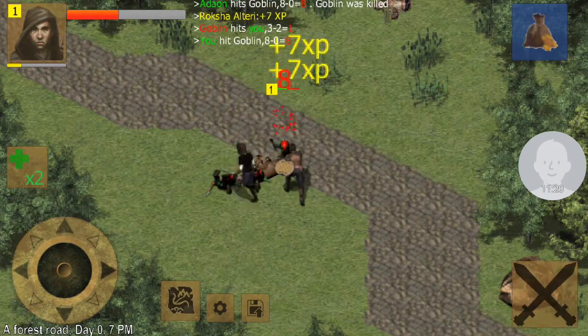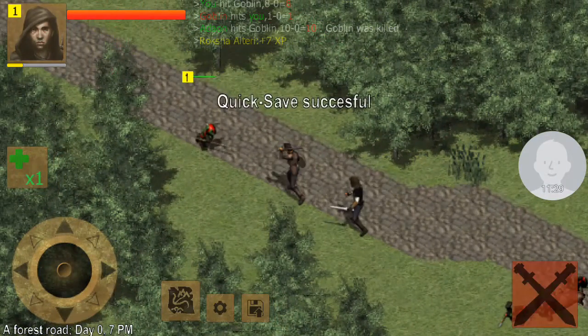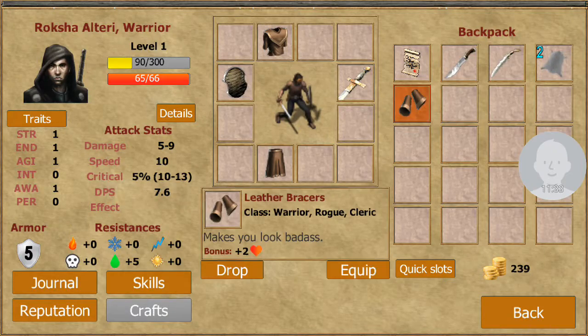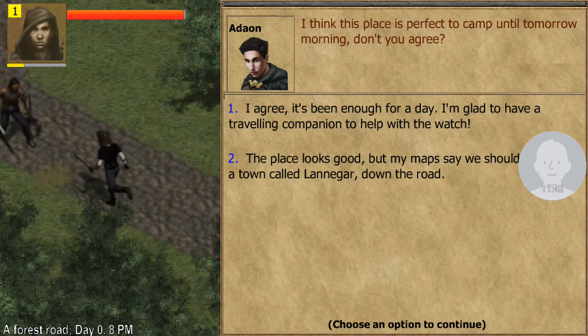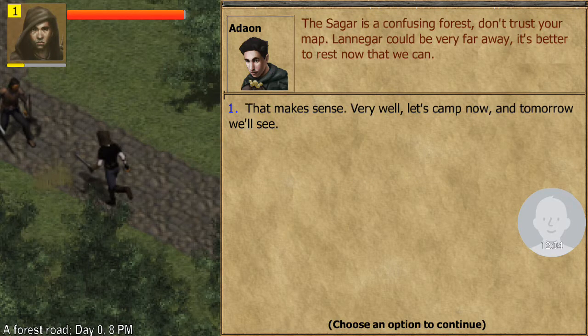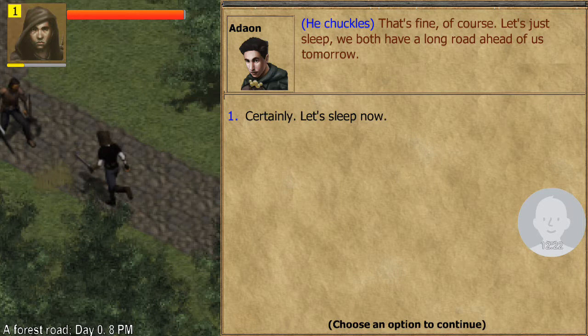Hack and slash, and he's just over there strafing back and forth. Let's click the button — he'll help. Quick save as we get mugged by another goblin and just shank him. Bracers — pretty good. Getting dark. I think this place is perfect to camp until tomorrow morning. Don't you agree? It's been enough for a day. But I'm not glad to have you along, I don't like you. My maps say we should be close to a town called Lanagor — I'm just going to call it Lanjaeger because it sounds better. Let's go to the town. Let's not tell him about my inheritance. I prefer to keep my motives to myself.